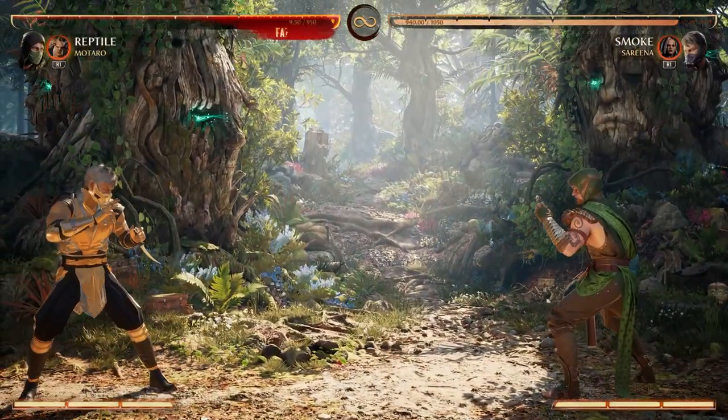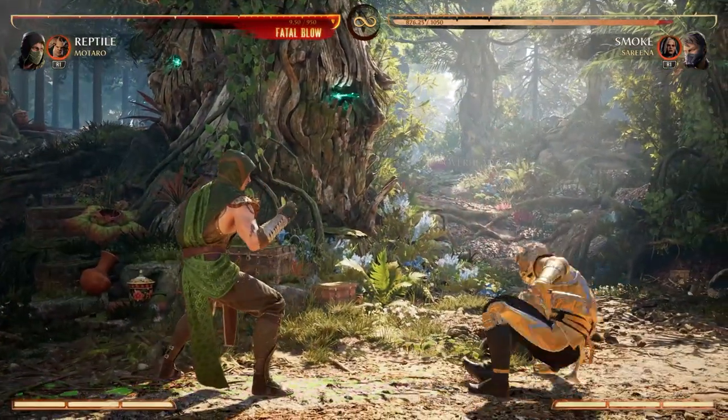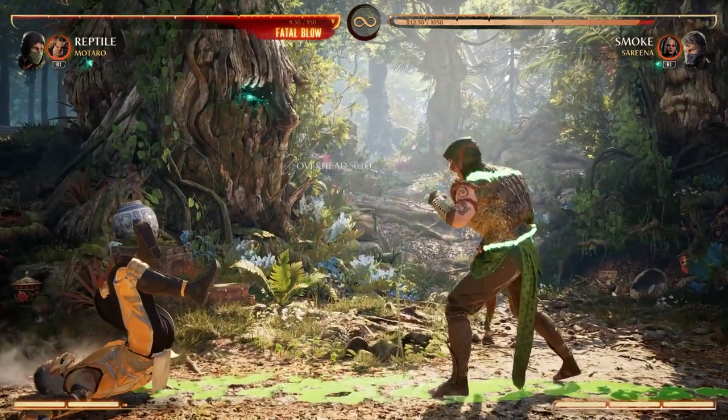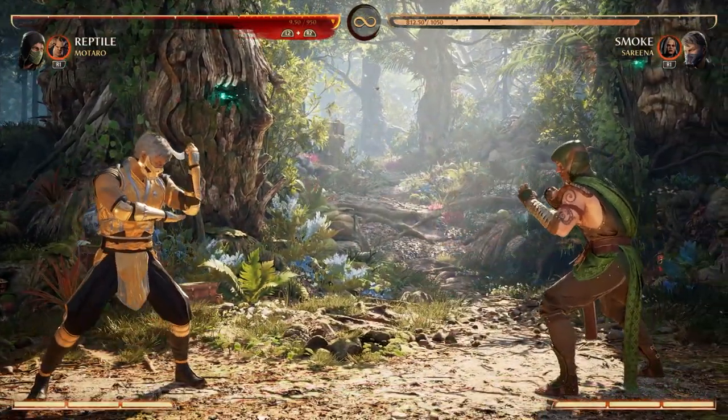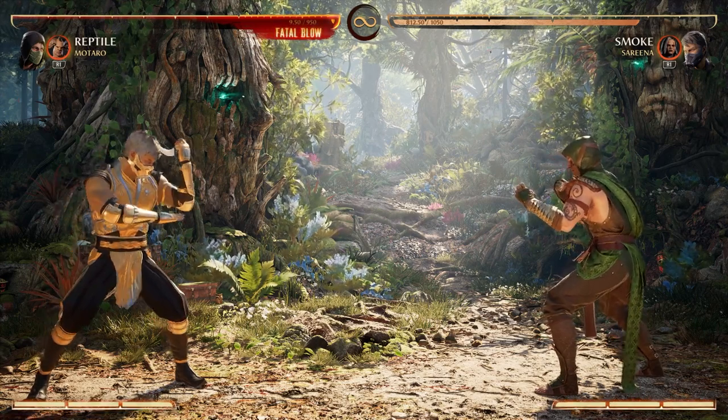When amplifying the move, the first hit will become armored and allow you to dash to the opponent even if they're blocking, followed by the overhead hit. This is very strong on wakeup due to some opponents not being aware that it can dash at the first hit. However, due to it being negative 10 on block, this can open Reptile up for punishment. Use this as a good mix-up option or immediately at the start of the match to secure the first hit.